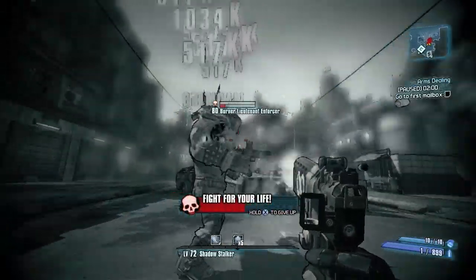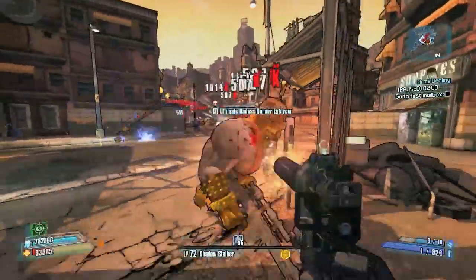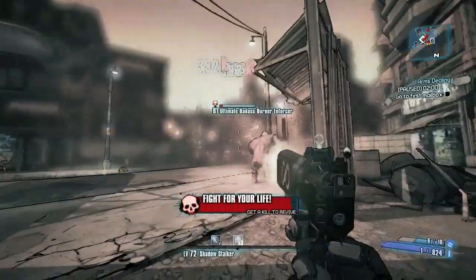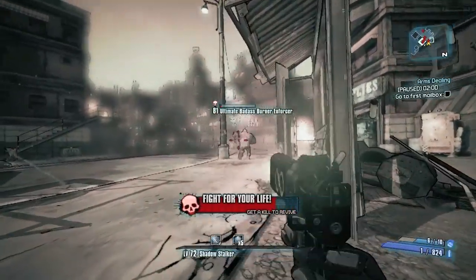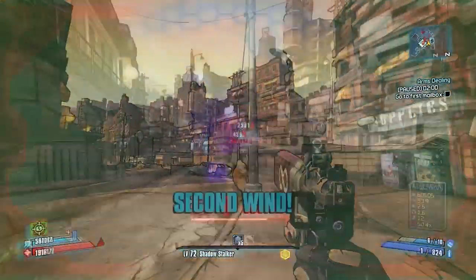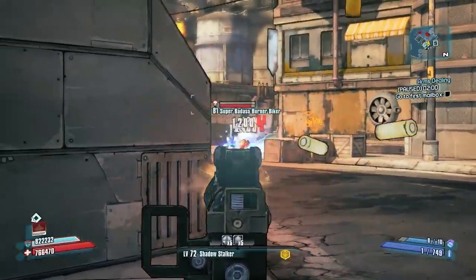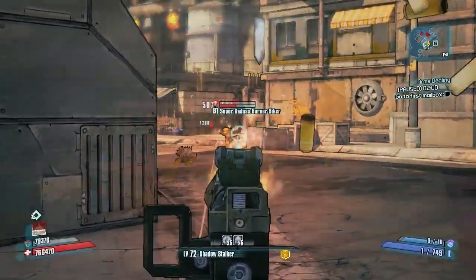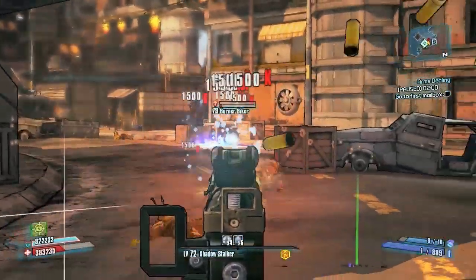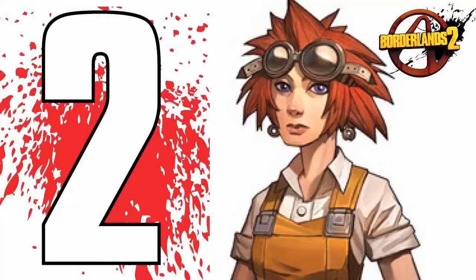Number three is the Infinity Pistol. This is the much-maligned weapon — people seem to hate this gun and I'm not really sure why. I know the bullet spread is crazy and the accuracy isn't great, but it's just a fun gun to use. Put on the Shadow Stalker class mod, the Sheriff's Badge for extra pistol damage, and a B-Shield just because — you can kill everything with this thing. Screw the haters, enjoy the Infinity.